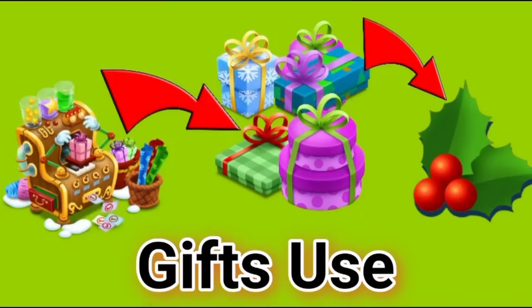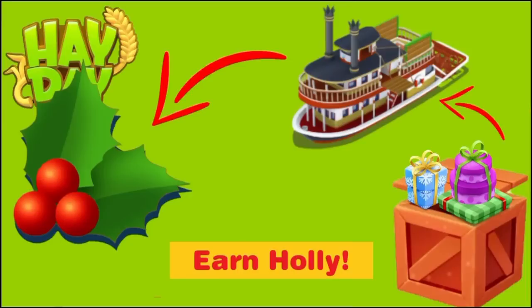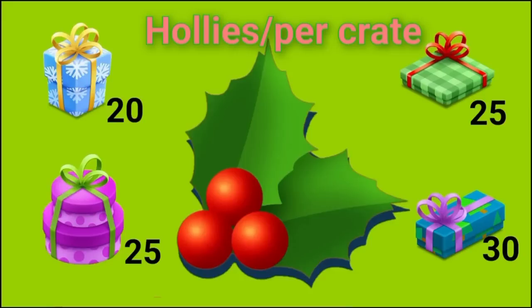Once you've made these gifts, what are you going to do with them? All the gifts you make in your gift wrapping station are going to be used to earn a new currency called holly. You are going to use these gifts to fill the crates in your boat, and once you do that, you will earn this new currency. The snowflake gift will give you 20 hollies per crate, green gift 25 hollies per crate, stacked gift 25 hollies per crate, and the long gift 30 hollies per crate.